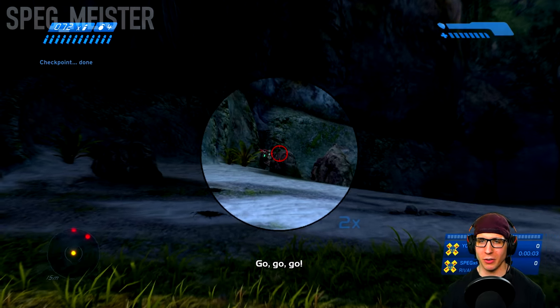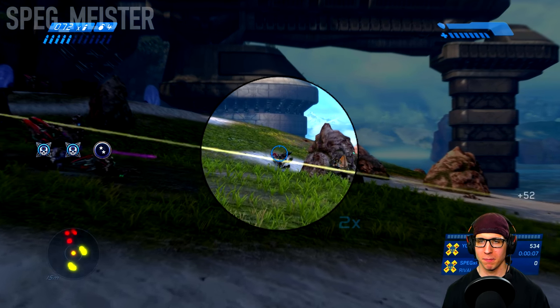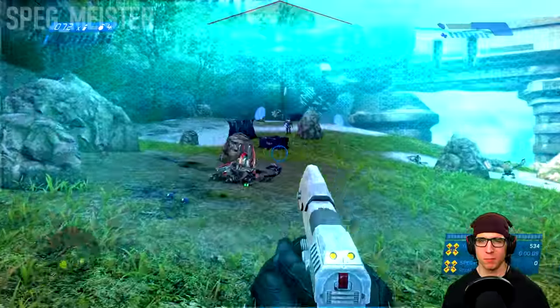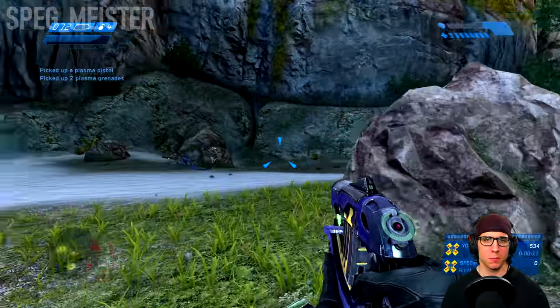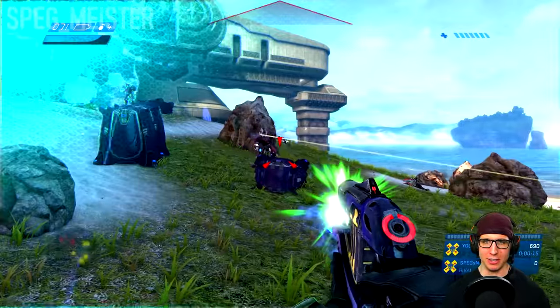Once your boots are on the ground, go ahead and try to target the grunts on the beach. And then swap your assault rifle for a plasma pistol too.